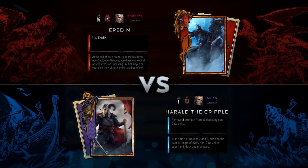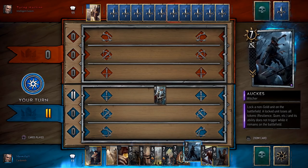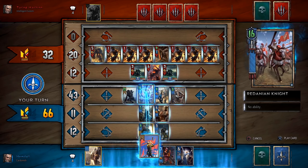Your opponent and you each get only ten cards at the start of a game, and you'll draw only a very limited number of cards as play progresses. That means you have to play smart, you have to bluff, and in some cases you may want to lose a battle in order to win the war.